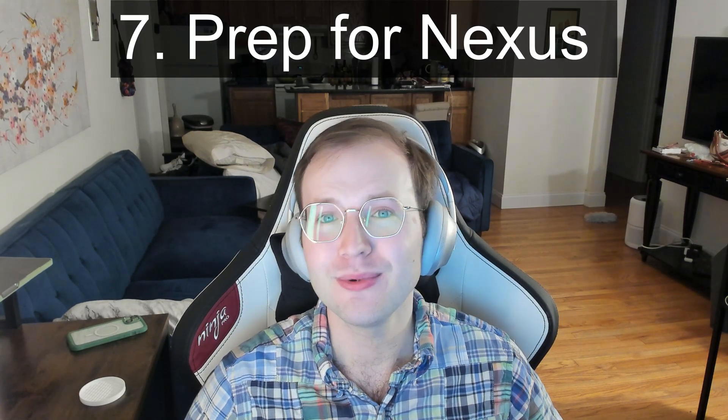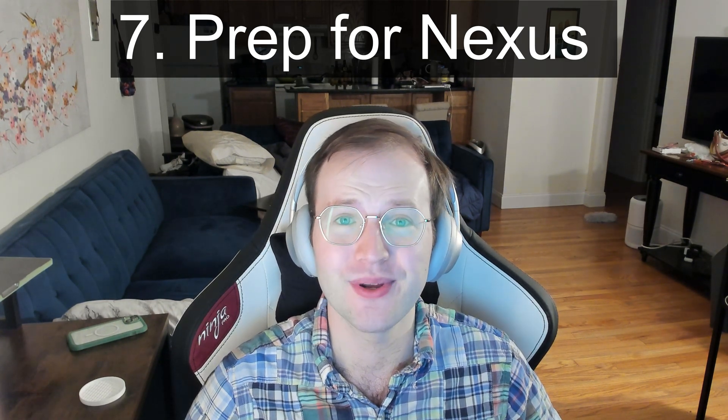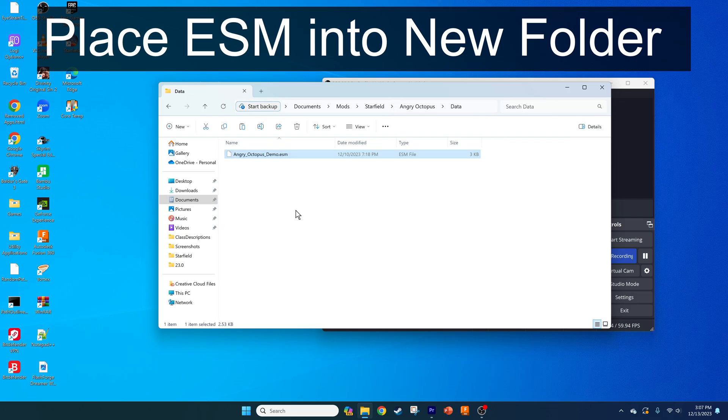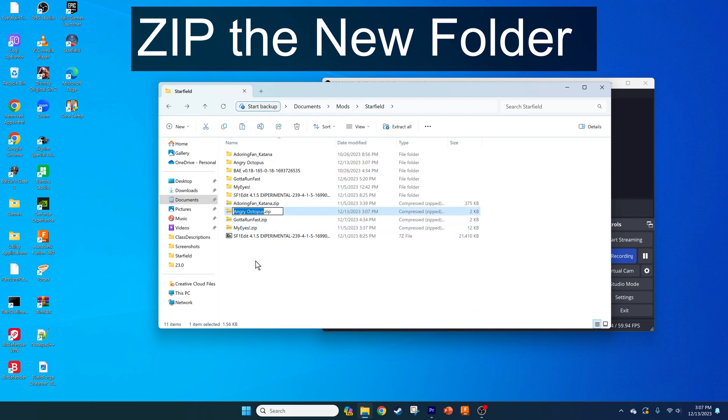To upload it to Nexus and enable Vortex installation, which will make it more accessible to people with less modding experience: make a new folder, put a data folder within that folder, then place your ESM file into that data folder, then zip the new folder — which you can name as you want — and upload it directly to Nexus.